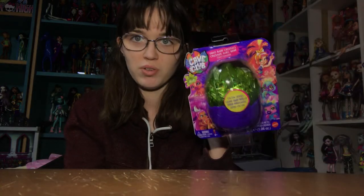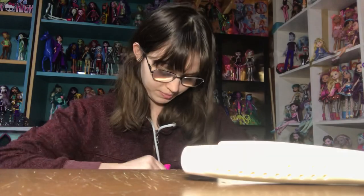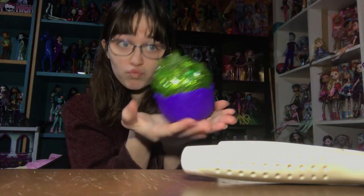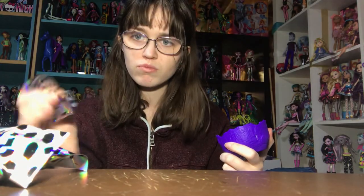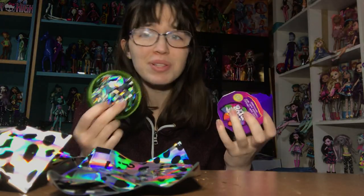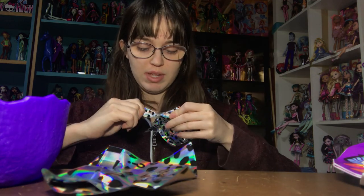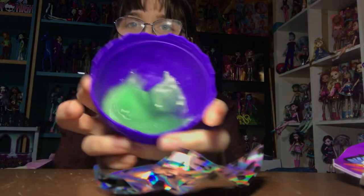Alright, next is the green crystal. I vastly prefer the green crystal, so I'm excited to see what we get. The green color is so pretty. There's the green crystal. First we have slime — that's fine. Let me get the slime out. I would assume the pet rock comes with sand, so I don't think we got the pet rock. I do really want the plesiosaur, so hopefully we get him. The slime is interesting — it's that green color again because it's made to be glowy.